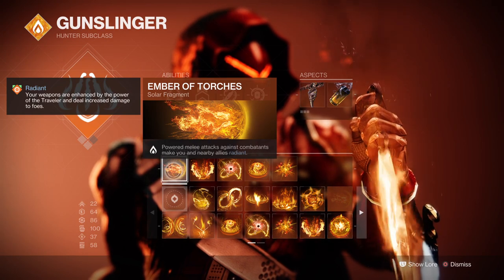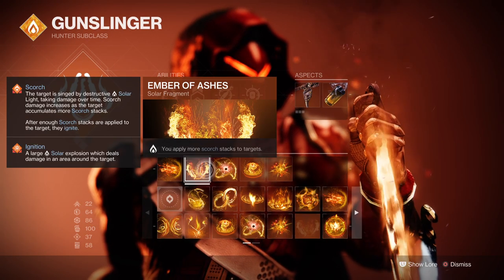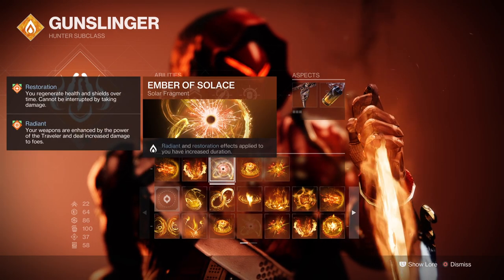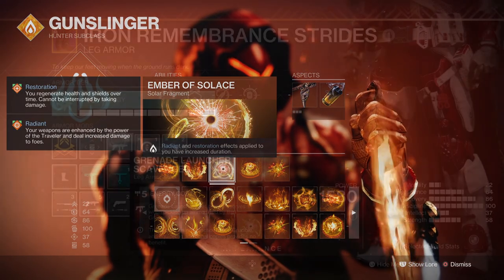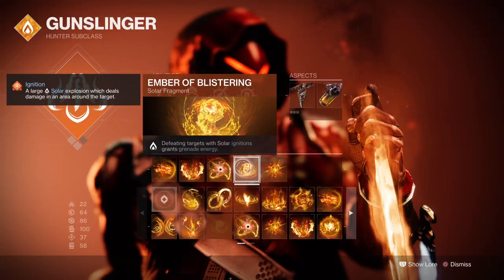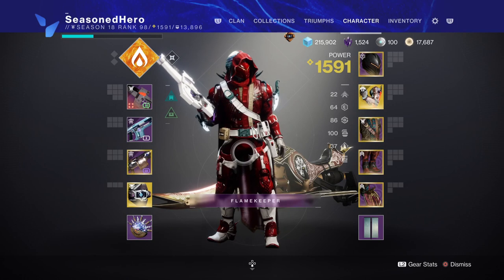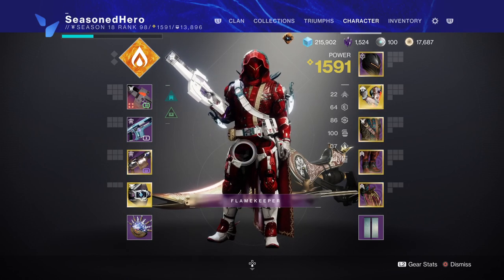For fragments we have Ember of Torches, where a powered melee hit makes you Radiant. Ember of Ashes, which grants us more Scorch stacks on our target. Ember of Solace, where Radiant and Restoration effects applied to you have increased duration. Ember of Blistering, where defeating targets with solar ignitions grants grenade energy. And Ember of Eruption, where your solar ignitions have increased area of effect.